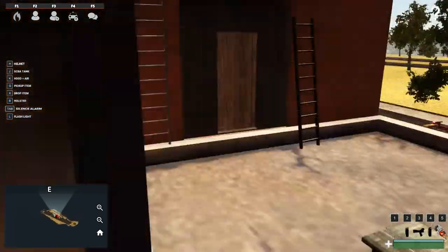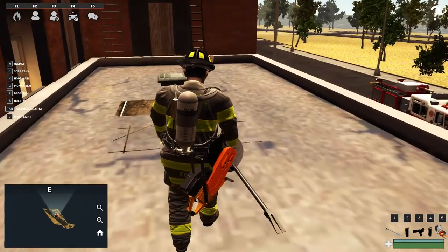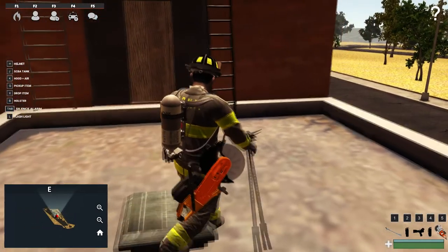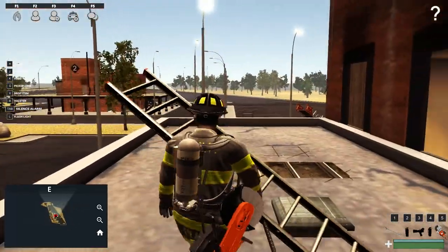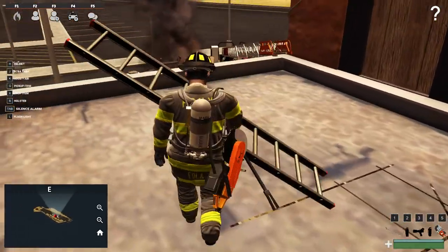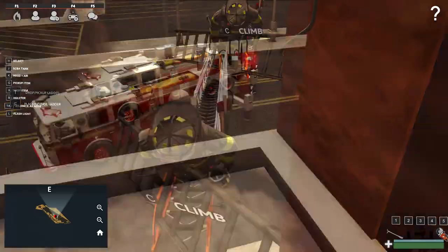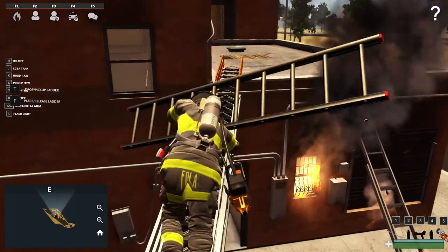Do we have any windows around here? That would be a really great opportunity. With certain windows I've noticed that if you press F you can actually climb through the window, but obviously I don't have any right now to show you guys. Let's go grab a portable ladder — you get the controls right there as you go to grab it. You can see we've got smoke pouring out below us, but we've grabbed this portable ladder. What's really awesome is that you can actually climb a ladder with another ladder.